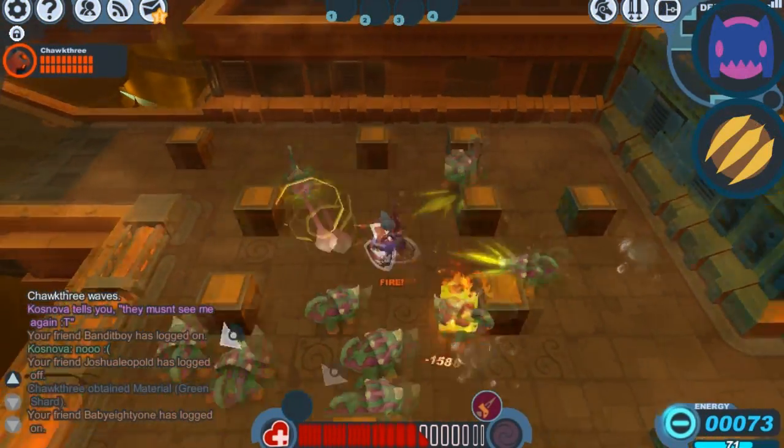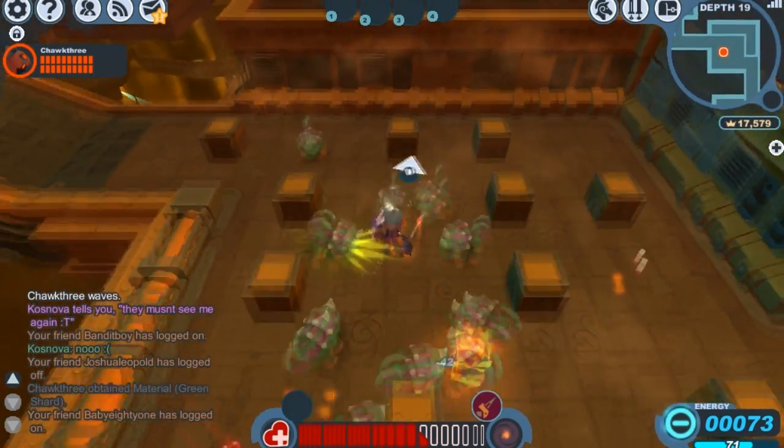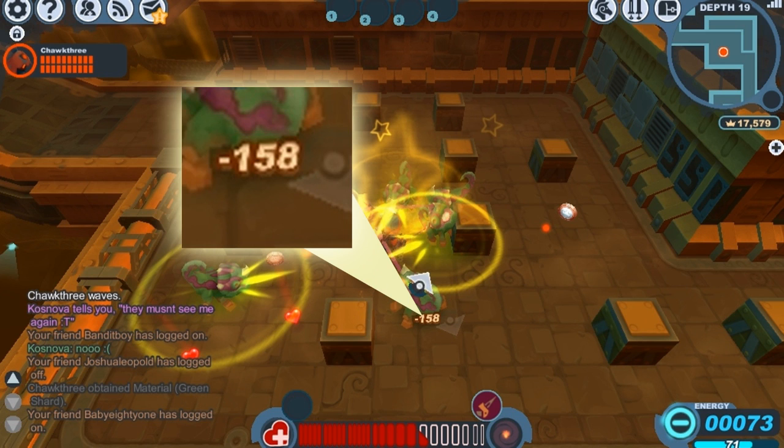Since the sword deals pure piercing damage, it's great against the Fiend and the Beast family. Right here we're going up against some Chromaliscs, which are in the Beast family, and as you can see it's taking care of them pretty quickly. In this instance we're actually dealing 158 damage with our first hit, which is pretty decent.